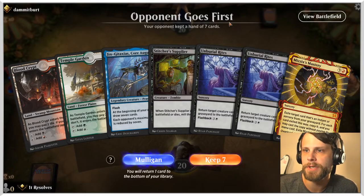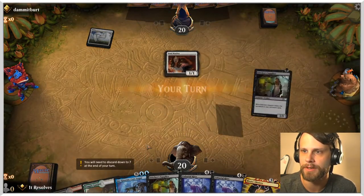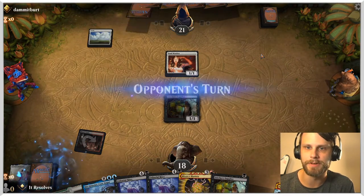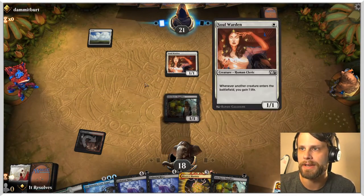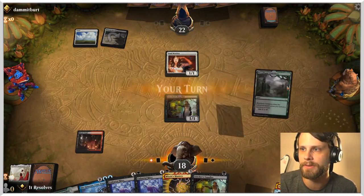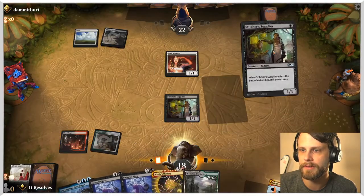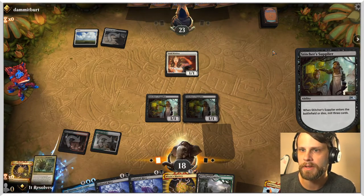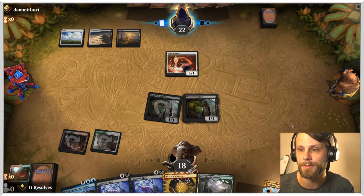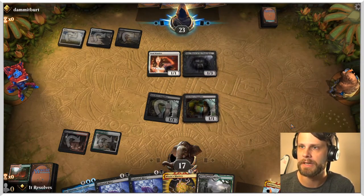Here we are for game number two. Interesting hand — we'll try it. We've got a lot of cards we'd like to discard but very good mana to start. Let's Stitcher Supplier — they'll gain some life but we mill a few cards. Elish Norn is about as perfect as we could hope for. Against this deck, Elish Norn is a key card — it'll sweep Soul Wardens and similar things. We'll play a second Stitcher Supplier. We're two lands away from Unburial Rites and have Faithless Looting in hand.